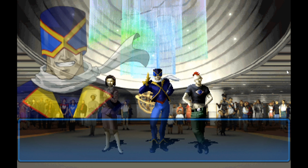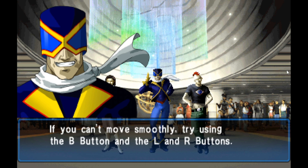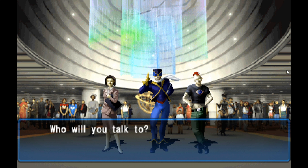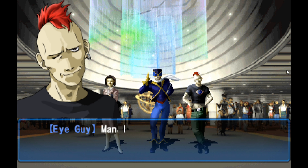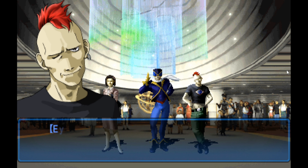An NPC greets us: 'Have you gotten used to navigating Paradigm X? If you can't move smoothly, try using the B button and the L and R buttons. But remember, you can't go through a door sideways or backwards. Farewell.' Well, thank you for the video game tutorial, Eye Guy. Okay, he's got one eye — now I get why he's called that.